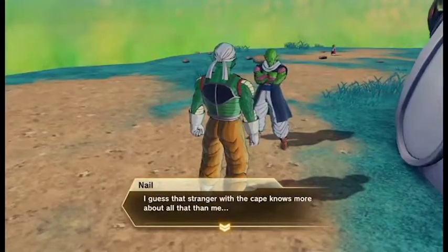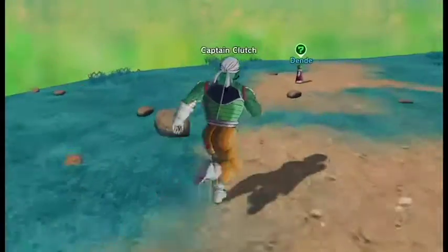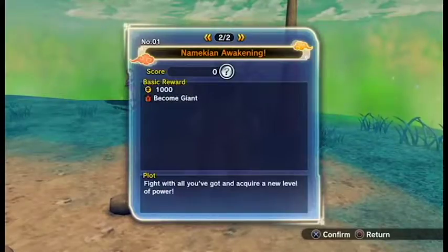Piccolo will talk, and then you go talk to Nao, and then you go talk to Dende. And then basically, you're going to be fighting against Nao and Piccolo, and they're going to teach you how to do it.